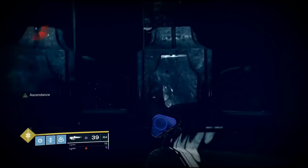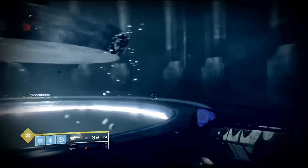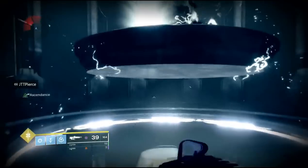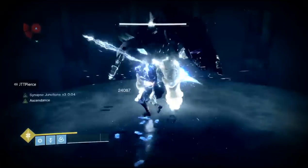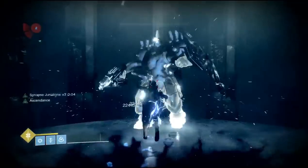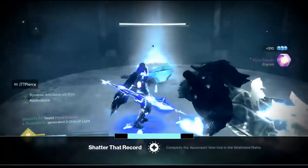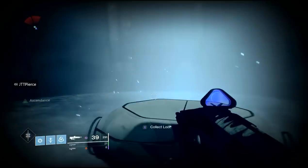Once you get up to the top there's a little floating platform in the middle — that's where the boss will spawn in. I just used my pull dancer super and you can stunlock him and he dies relatively easy. Once he's done you can pop your chest and get the rewards.